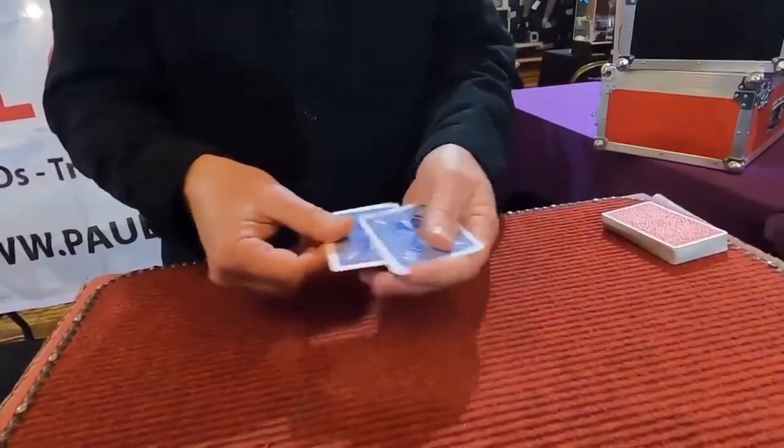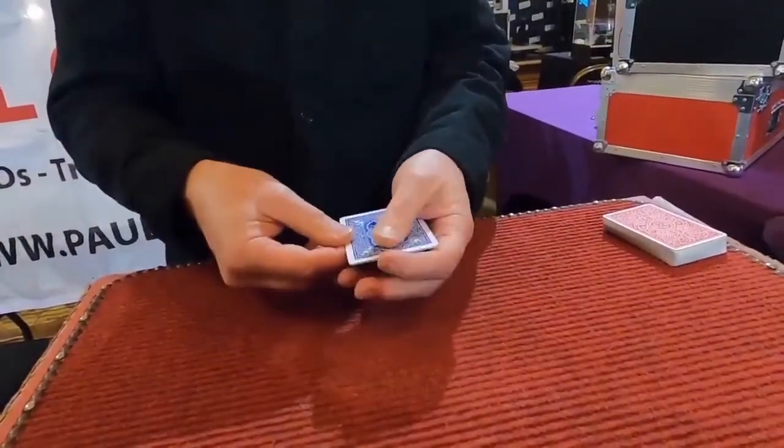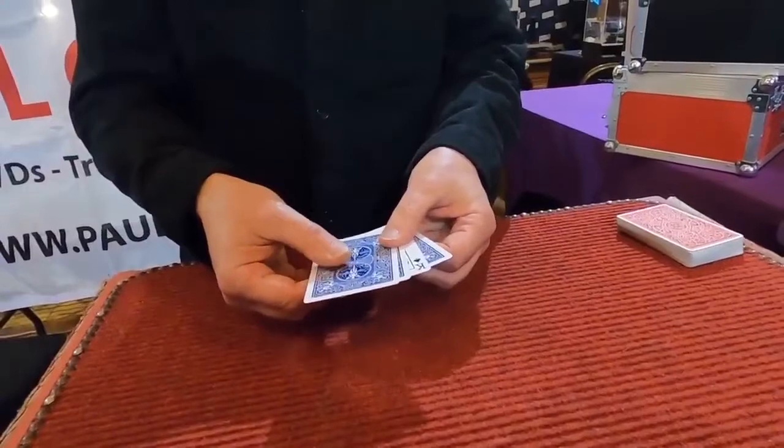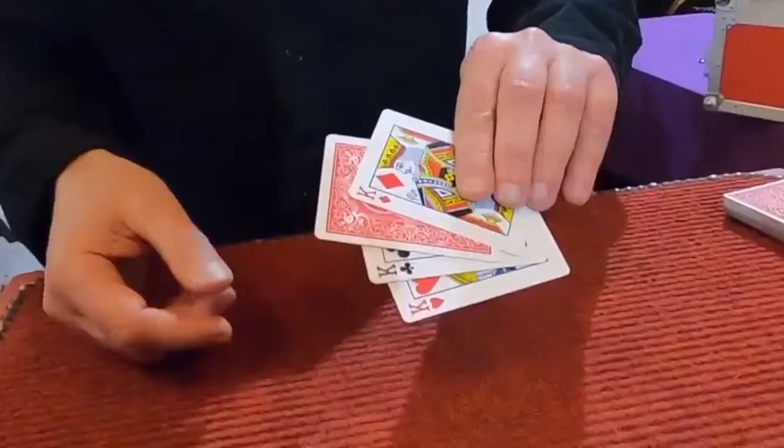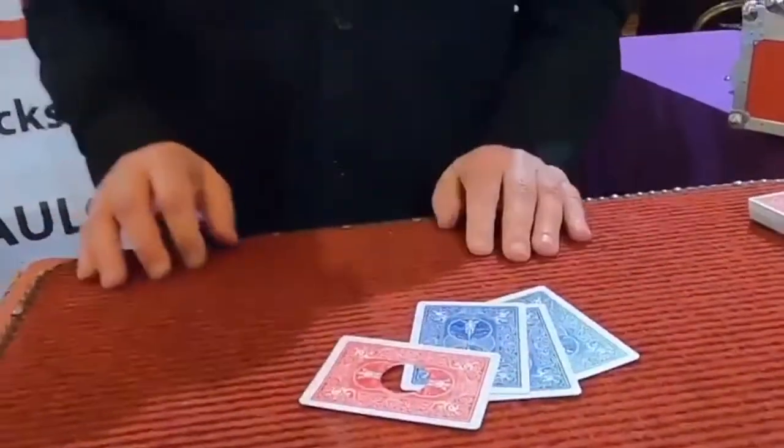Look, I'll leave them all face down. Four face down kings, correct? No, you're actually wrong because the king of spades is right there. Now, it should be easy to follow the king of spades. Do you know why? It's the only one with a red back, and more than that, it's the only one with a bloody great hole in it. Whoa!